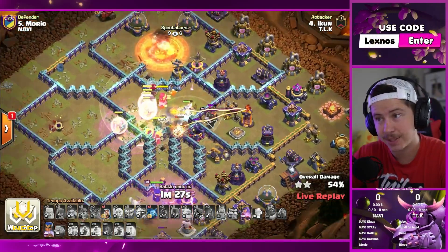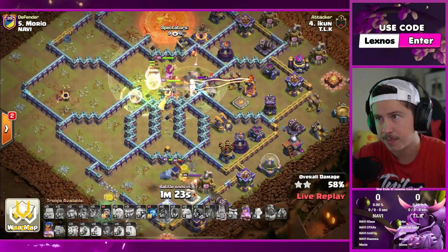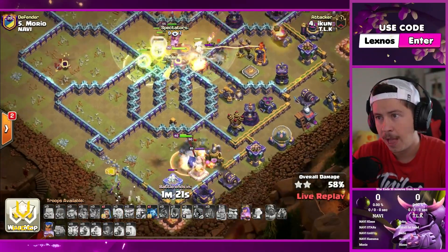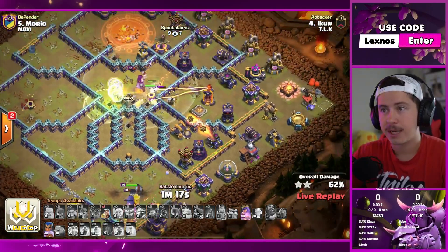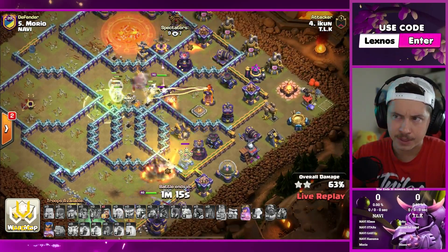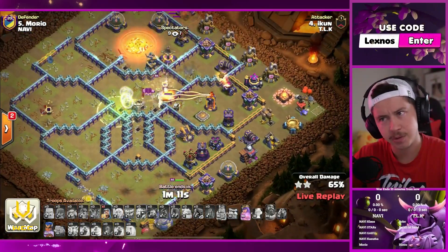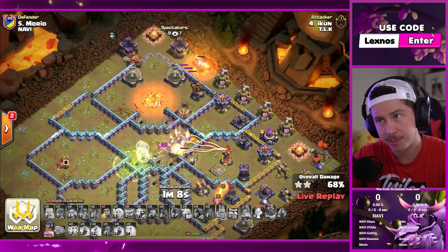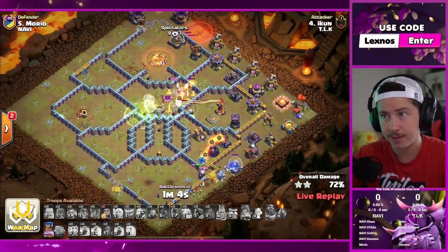King uses ability. Town hall secured. E-titan's beating on a wall — we've got to go get that enemy champion. Queen's going to go help out. Friendly champion on the bottom side looking very healthy. Witches are still alive doing cleanup. This looks like it has a decent chance. We just got to get through that scatter, that multi — those are the major threats right now. Royal champion being a little slow. We're losing a lot of E-titans. Queen's going to ability. Flame flinger troops are still alive though — they haven't even come out yet.